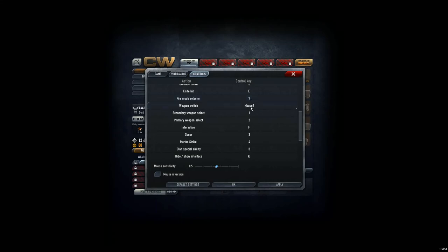Weapon switch is Mouse Wheel by default, and I don't like that, because when I use the mouse wheel I have to lift my finger from the fire button — mouse button one — which costs me a second to shoot. So for weapon switch I'm using Q, because that's my ring finger and I just raise it from A to Q, which is much faster.